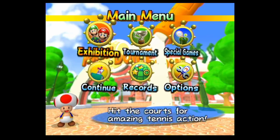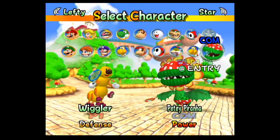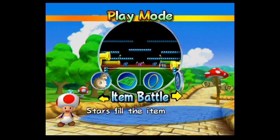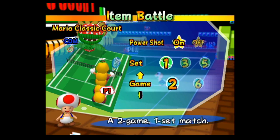With that, we should have one more match type, so once again let's mix things up and go with Wiggler and Petey Piranha, once again set to Intermediate. We also have one more rule set that's very interesting — the Item Battle. We have quite a few rule sets to choose from as well that basically mirror the standard matches, so we'll leave everything to default.